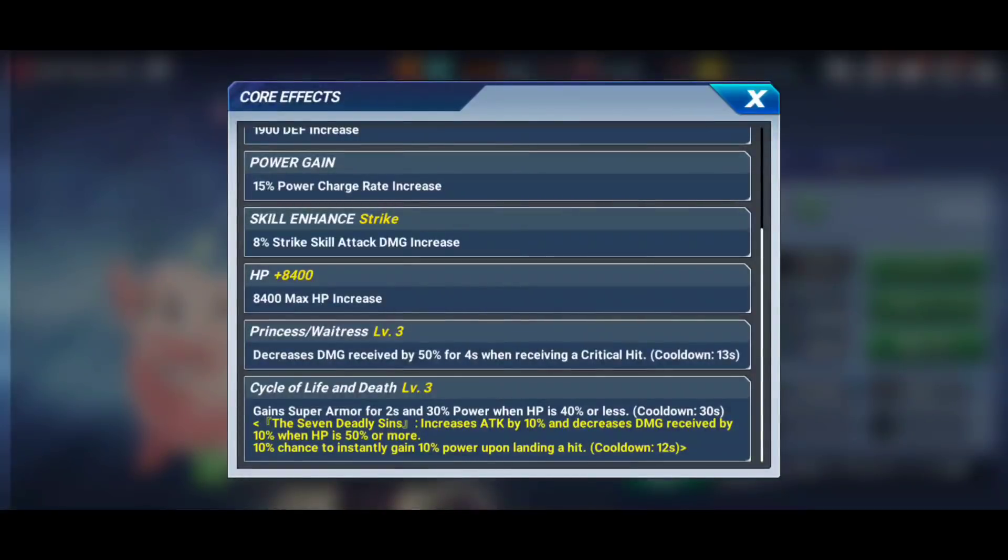This entire core kit isn't going to come into play in PvE very much, but her skills make up for it quite a bit. She's going to be middle-of-the-road to above-average if you're tight on characters — a niche unit for specific uses. She also has the Seven Deadly Sins exclusive core: increases attack by 10% and decreases damage received by 10% when HP is 50% or more, with a 10% chance to instantly gain 10 power upon landing a hit, on a 12-second cooldown.